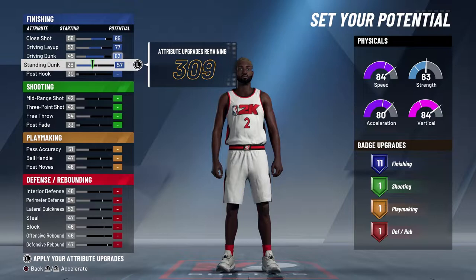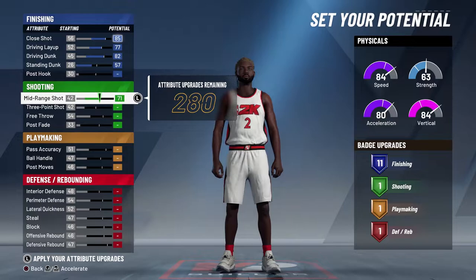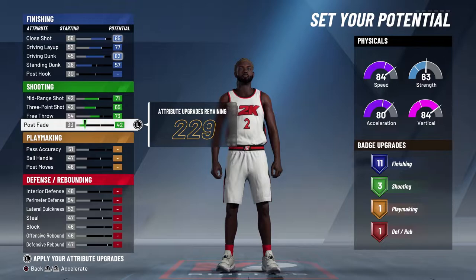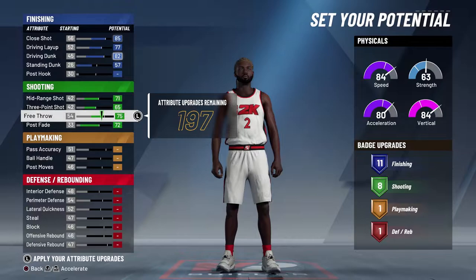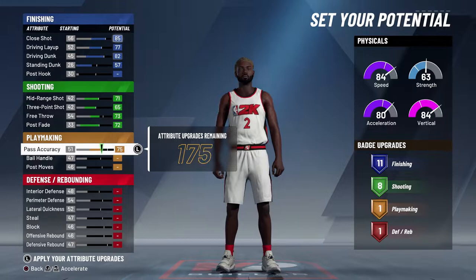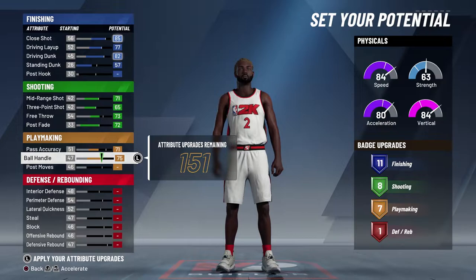This is how I found out this is the best Kawhi Leonard build. Put the mid-range down to about 57, then put your three-point and all that up because you want to have at least some shooting. The shooting looks a little low but don't worry, we're going to adjust that. Put your post fade up too, but not all the way. Pass accuracy put to about 70 or 71, that should be good.